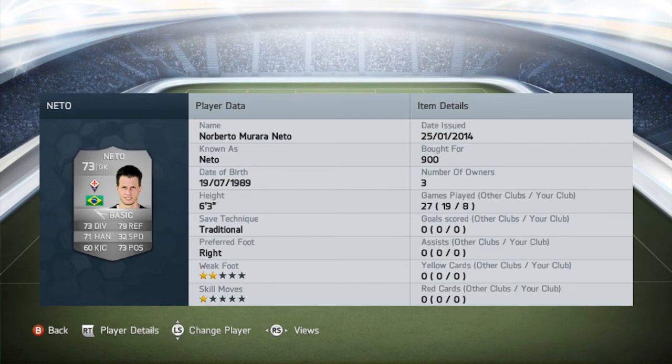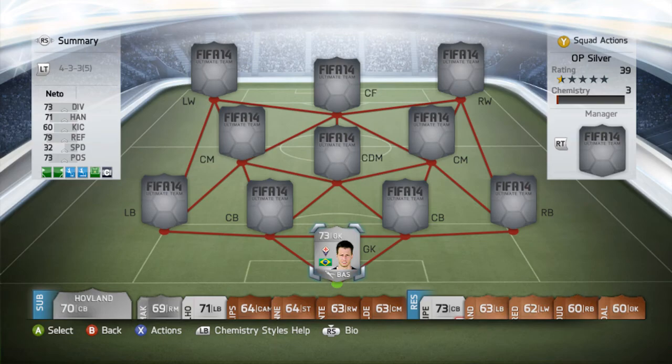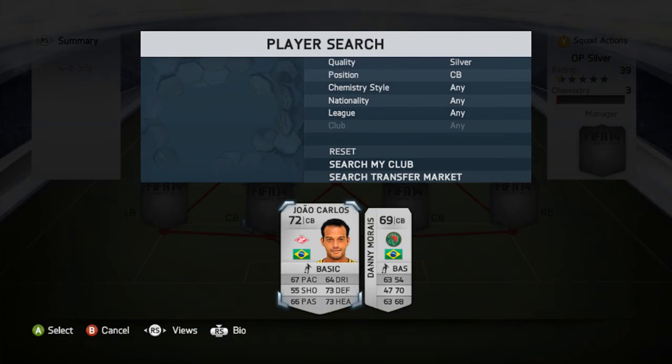Let's get into it. We're going to start with the goalkeeper in this team and we're going to be using Neto. He's nothing as good as he used to be in previous FIFAs — last year or two years ago in V12 he used to be an outstanding keeper, one of the best in the silver category. This year he got a slight downgrade in his stats and was quite inconsistent, but I wanted to try him out because of his height. Nothing outstanding.